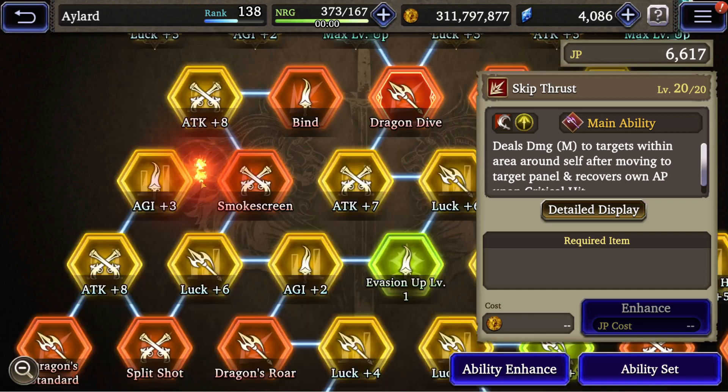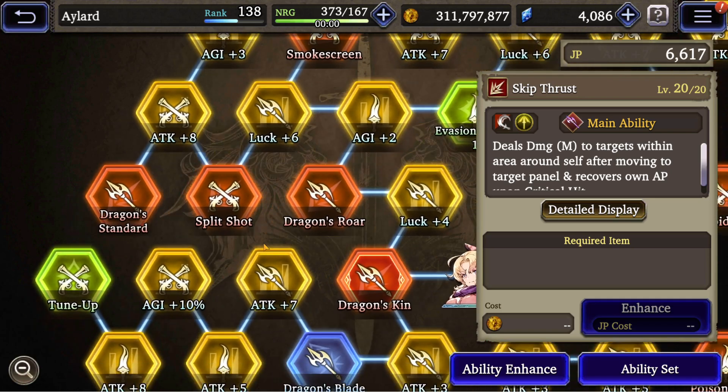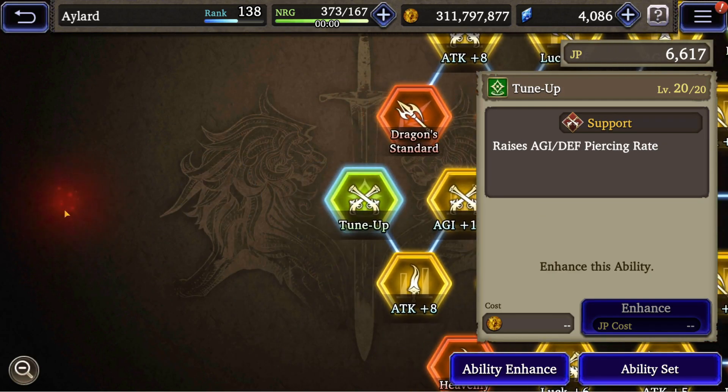The biggest problem the Dragoon has is there are no good lenses unless you are ice or earth. What we have is Tune Up. Tune Up is a good move that raises agility and raises the defense piercing rate. This is top tier because these are the two things a character needs to deal damage nowadays. The problem is the meta shifted from defense to resistances.